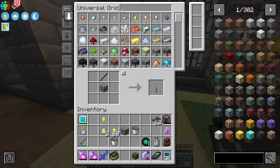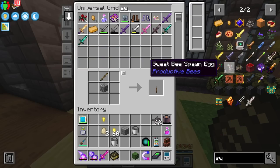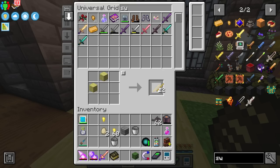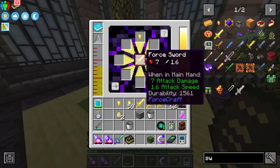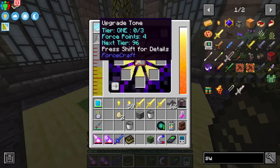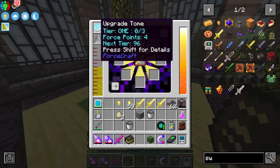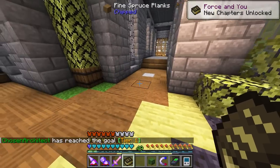To get past tier zero we have to do multiples — the next tier requires 21 force points. So I'm basically just making and infusing swords with materials I don't really need, just to level up. It's a bit of a grind early on but it's fine. There we go — now we're on tier one, and the next tier will require 96 force points.